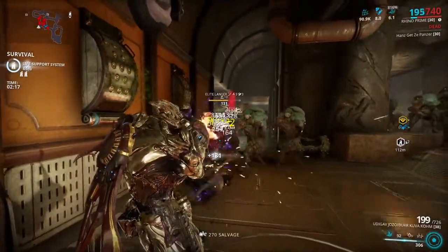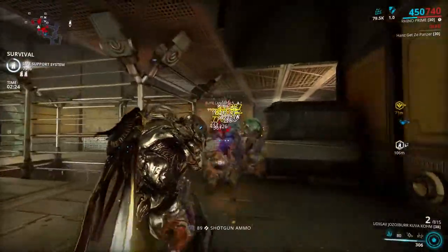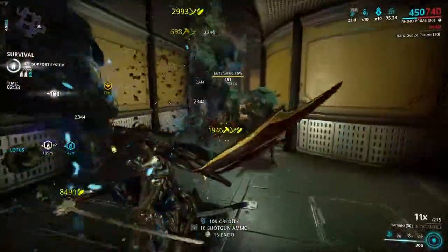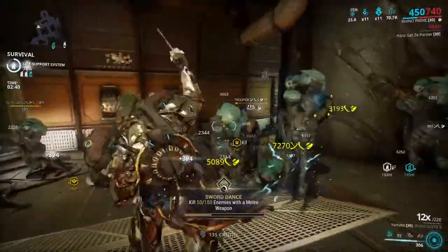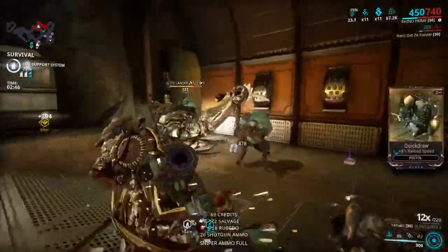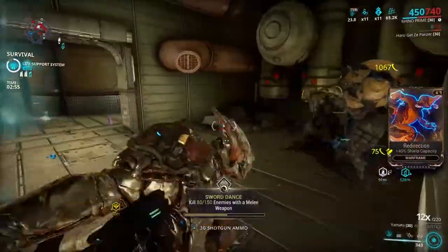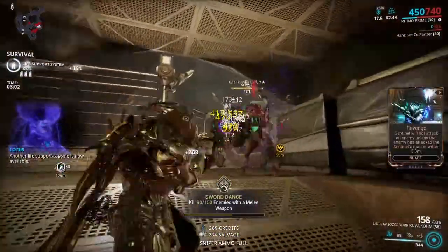Look at that — 97k but look how quickly it's going down. Steel Path enemies hit hard, and you know why? It's ferrite armor, and I'm pretty sure a lot of these guys tend to do puncture damage. Also, Adaptation does not work with Iron Skin, so that's another big problem. Nezha's Warding Halo is basically immune to everything — it's not like ferrite armor or alloy armor. And yes, Rhino is using ferrite armor, so if you get into a sortie where enemies have corrosive damage, your armor is going to get melted. Or even heat damage.